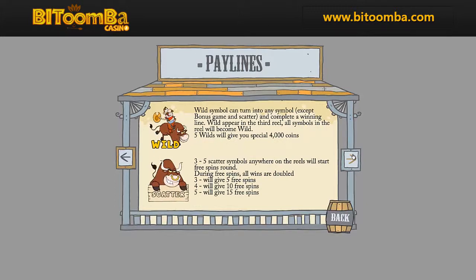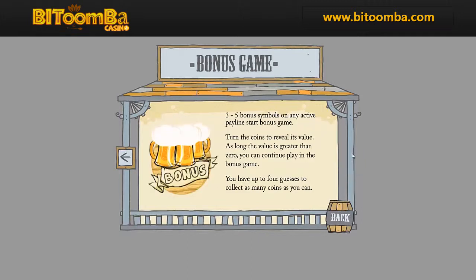Wild symbols can help you match winning lines. Three or more scatter symbols will get you free spins. Three or more bonus symbols will activate a bonus game.